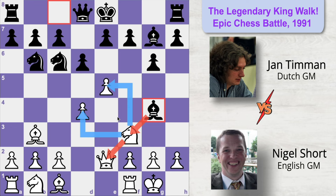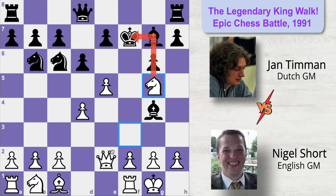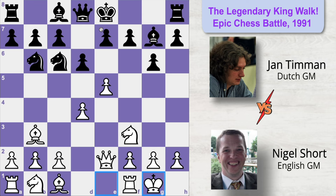But if Black plays bishop to g4, that is a mistake. Though this bishop pins the knight, it is undefended and Black's king is currently uncastled. White can simply win an extra pawn with bishop takes f7 check. If king takes bishop, White plays knight to g5 check, checking the Black king and revealing a discovered attack on the undefended bishop. King moves to f8, and queen takes bishop wins the piece back — Black is down a pawn and has lost the right to castle.